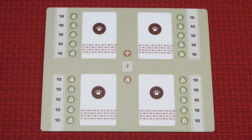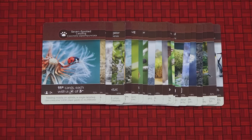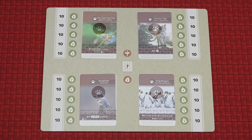Place the Fauna board in the middle of the play area. For your first game use this side of the board marked with this icon. Take the Fauna cards, which are the brown ones with pictures of animals on, shuffle them and choose four at random. For each of the chosen cards choose a random side and place them on the Fauna board like this.